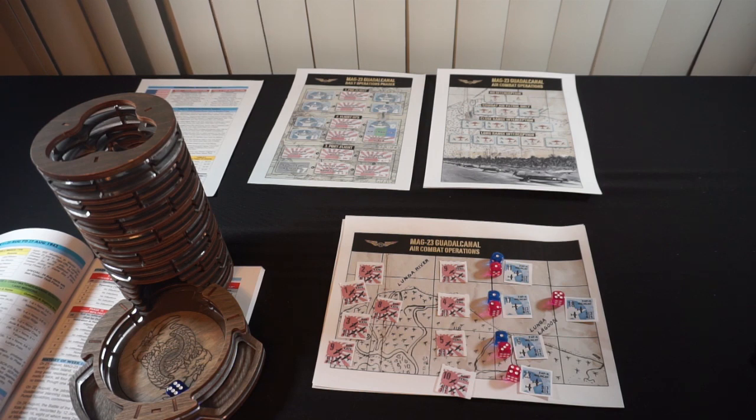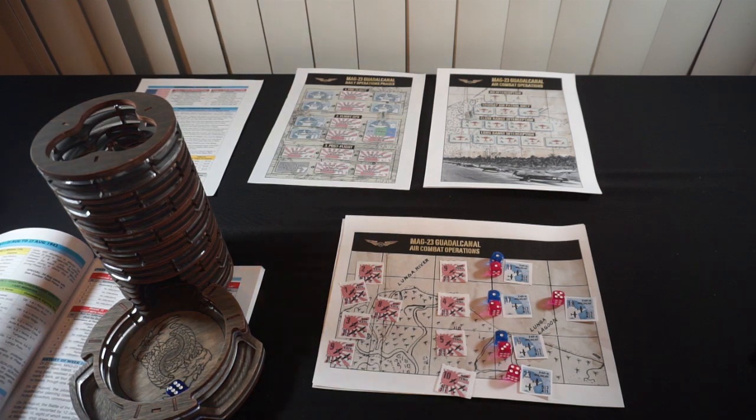Before we move into round two, let me make some notes. The pilots who went up: Ruff, Nightmare, Jester, Inferno, Hunter, Freeze, Night, Flash, Tango, Fang — nine pilots total flying today. Nightmare is up on his first day back from his last injury. Now we're going into round two — we want to go after those bombers. Round two is Wildcats versus the B5N Kates.